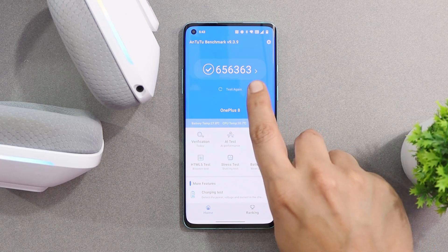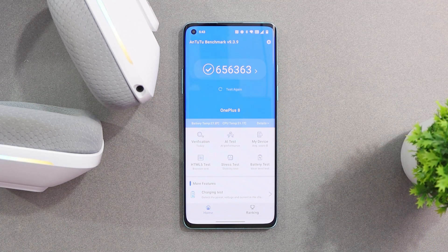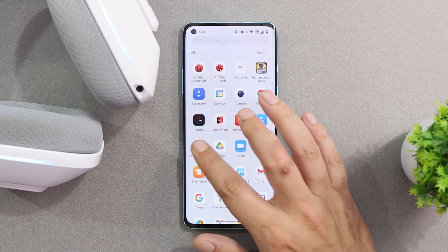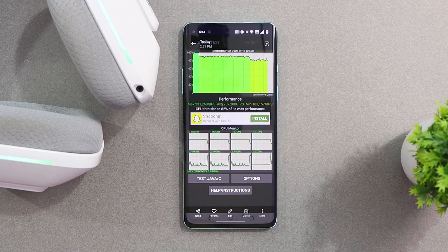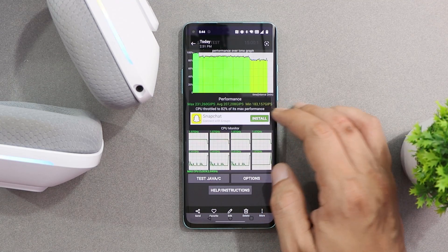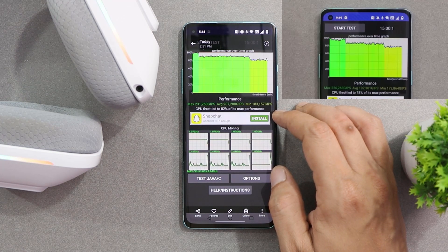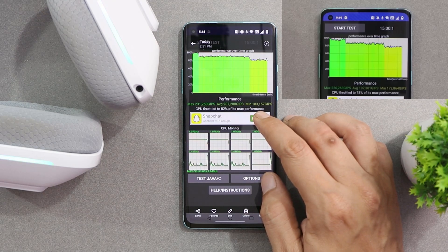In this latest build AndroBench scored 656,363, while on the previous build scores were 655,752. We also did a CPU throttling test and noticed some improvement — on the previous build C.20, the CPU throttled up to a maximum of 78 percent, but on this build the CPU throttled up to 82 percent.